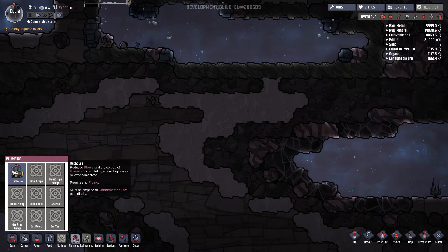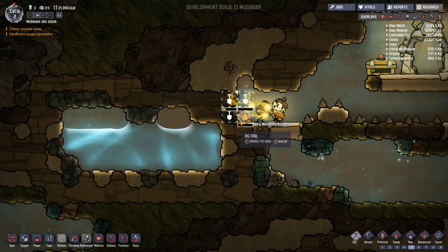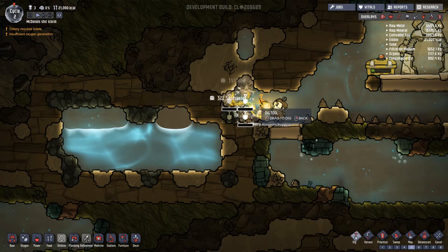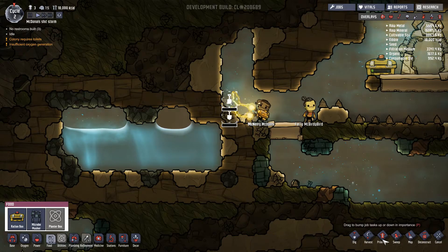Plumbing - the outhouse reduces stress and the spread of disease by regulating waste. I like how it just drops - that's pretty cool. Oh, sand! That's sand - that's absolutely amazing, mind blown. Oh my god. Feel like we're gonna run out of food soon.